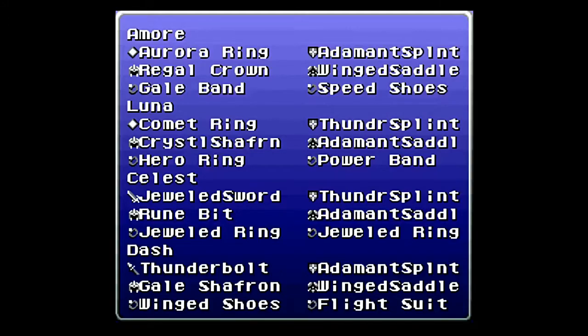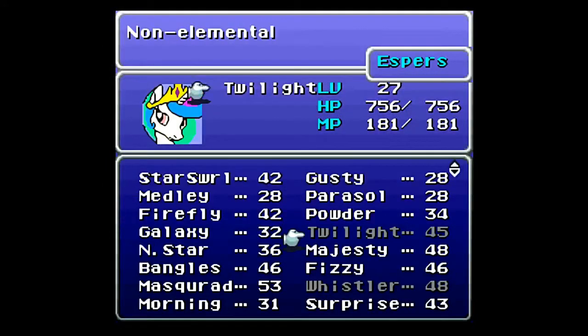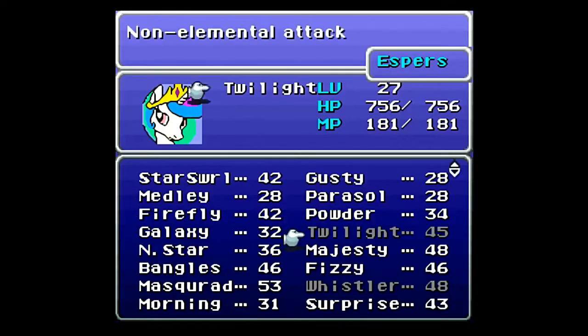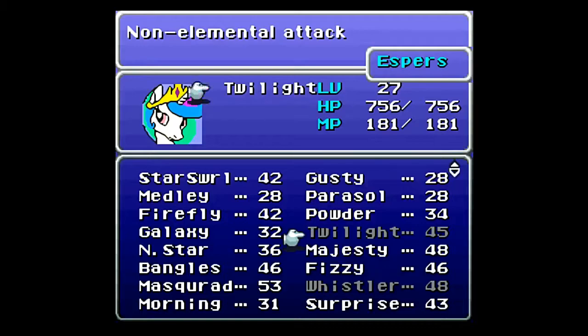I've got Celestia jeweled up with the jeweled sword and the jeweled rings, and I also have her equipped with the Twilight Esper, because this is basically the strongest one we have right now. I didn't realize that Firefly, Powder, and Star Swirl were a little weaker than Twilight and Fizzy — though Twilight and Fizzy are basically the same power, just slightly less.